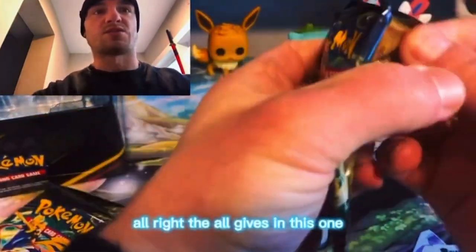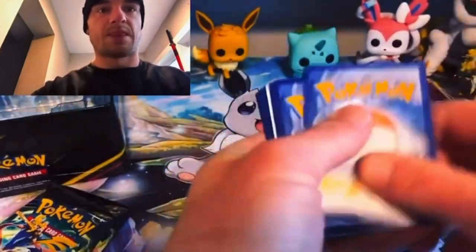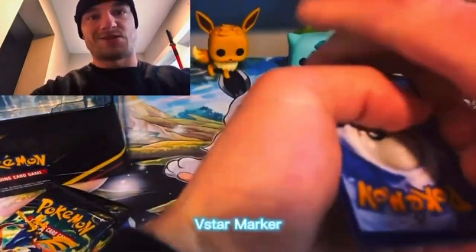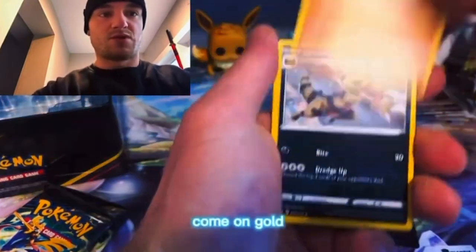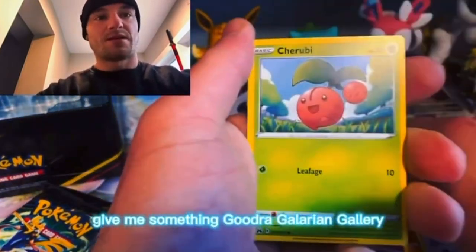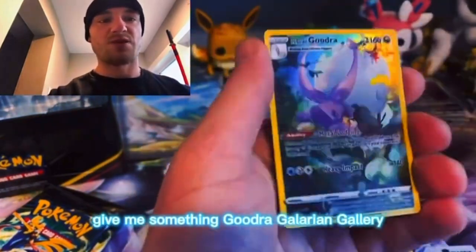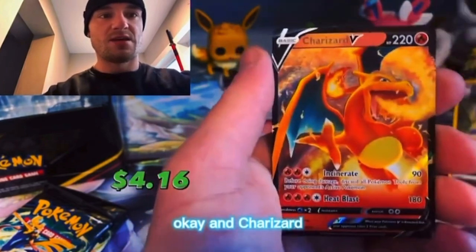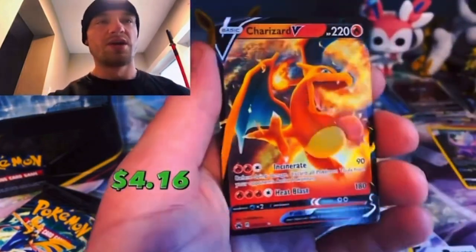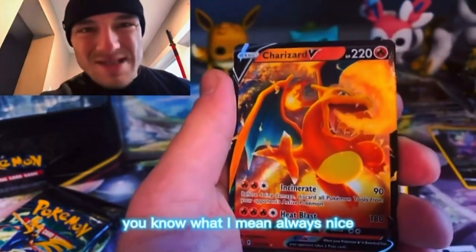The aug is in this one! The star marker — come on gold, come on, give me something crazy. Give me something — Galarian gallery, okay! And Charizard — it's always nice to pull a Zardy boy, you know what I mean, always nice.